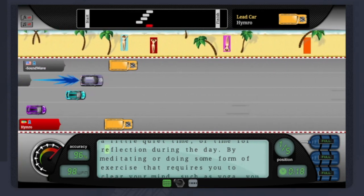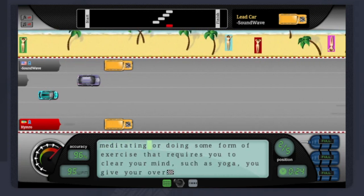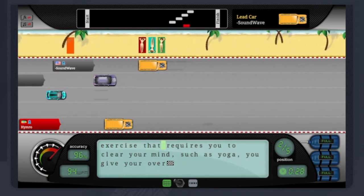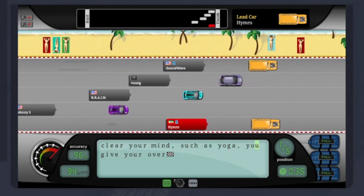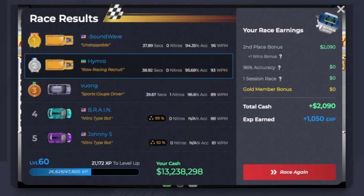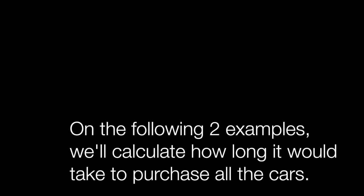To find how long it would take to earn seventy-six million dollars in this game, it would depend on how many races you play in a day. The more you play per day, the less time it's going to take to get all the cars. If you only played once a day that might take a lifetime, but if you did like a thousand races per day it might take about two months. In the following two examples I'll show you how to calculate this.